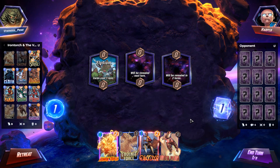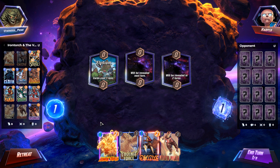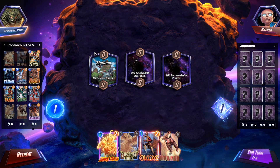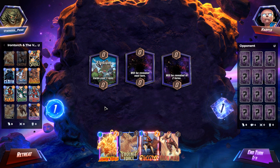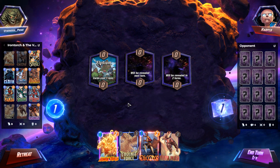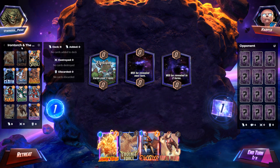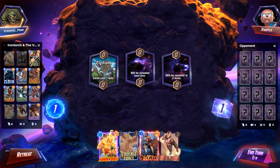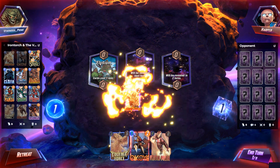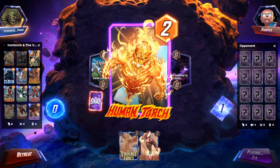Hey everybody, VP here, and it's time for another Prime Snip Snap! This is the short form video in which we play one game of Marvel Snap using a deck that I featured in a live stream at the beginning of the week. The link to that video is at the end of this video, so if you want to watch that, I do go into the deck explanation there. This is all about the Human Torch, which we can now play for Zero — that's what this deck is all about, the Human Torch!